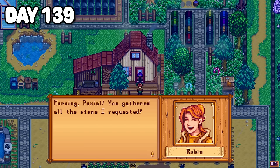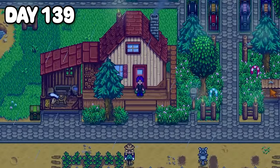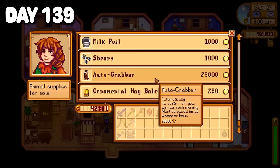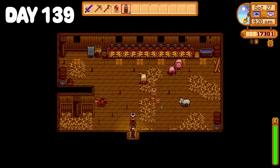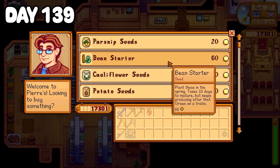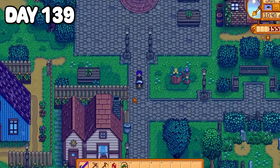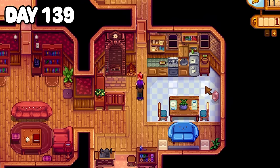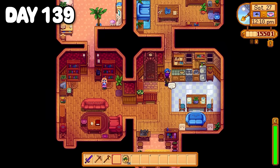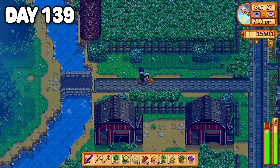Robin came out to the farm the morning of day 139 despite the rain to let me know she'd received the stone and that the bridge would be up by tomorrow. Sally and I rode down to Marnie so I could buy some auto grabbers — I love my animal friends but I'm sick of collecting their products every single day. After placing down my auto grabbers I headed over to Pierre's and bought a whole bunch of parsnip seeds. These are so when it rolls over into summer I won't have to worry about hoeing and watering my crop area. I was heading to give Emily a birthday gift and found a rock rejuvenation class going on, so I waited ever so patiently to hand Emily a ruby. Back on the farm I planted all the parsnips before heading up to the secret woods for some hardwood.